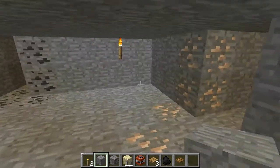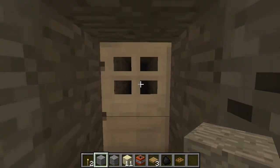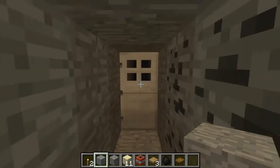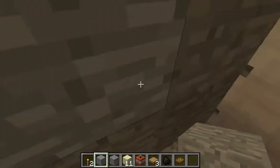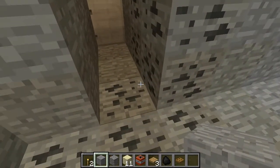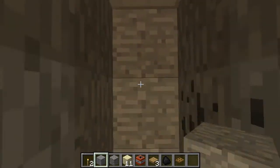Hey guys, Phantom here, and I'm going to show you how to make a pitfall trap in Minecraft. The first thing you'll want to do is figure out the location for your trap. I find the best one to be right in front of your base or in the entrance to your base, that way you know players or mobs are going to come through and try and get access.